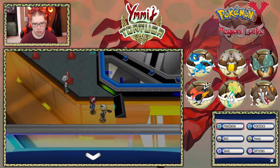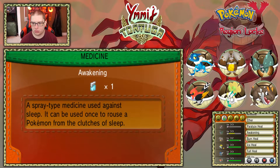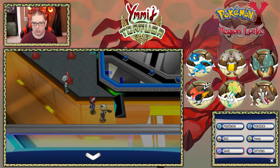Here is Mienfoo. Fake Out — I am now flinched and at half health. I need to pay attention to that and heal my team in between skaters. Mienfoo goes down. So that was kind of scary. It looks like there's one more. We're going to go into the bag and find our potions. I've got Hyper Potions — we're going to heal these two.